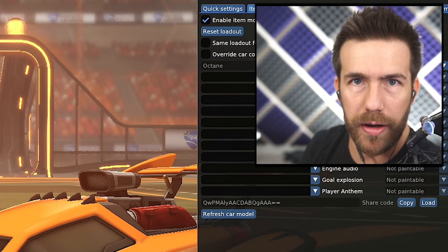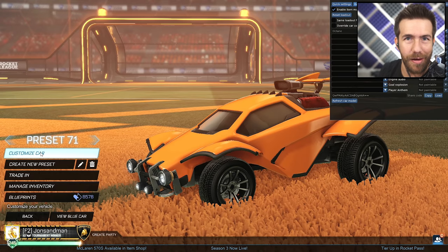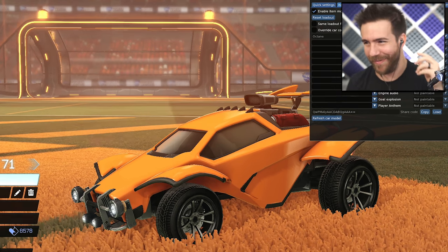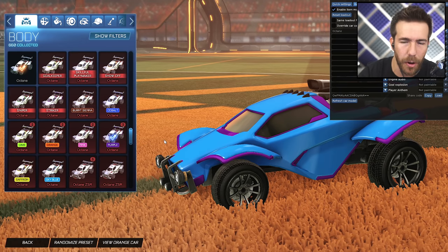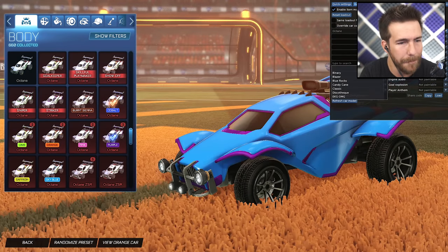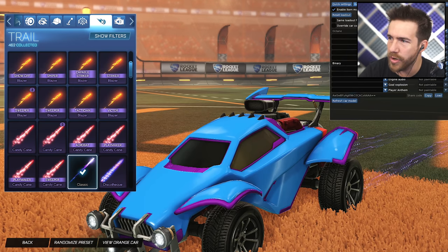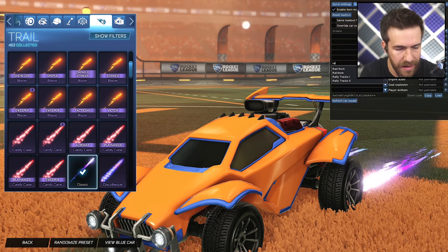Designer number three — Kyle! I feel like I should do that voice every time the next designer's up because it's kind of waking you up. Octane — we're back in the Octane, baby. Blue side's going to be purple, we're going to do Cobalt for the orange side. Jump straight over to trail for blue: Binary Cobalt. And then orange side trail is Rad Rock Burnt Sienna.